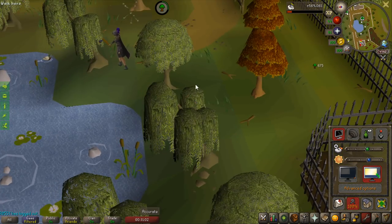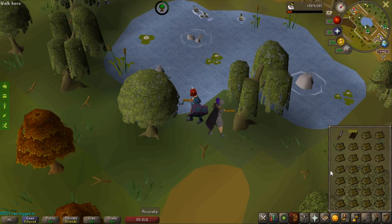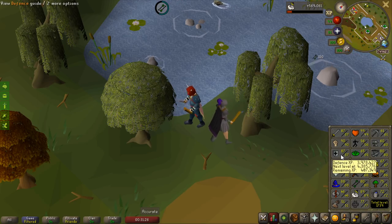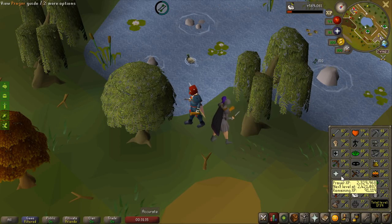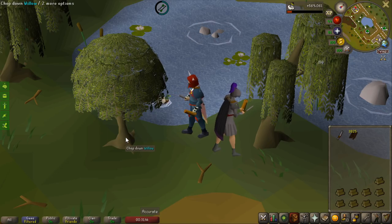Unfortunately I got no amazing rare drops in this video except obviously the Abyssal Whip in the beginning which is perfect. Keep in mind I started this video with 60 defense and my strength was around 80 and attack at 70. My current melee stats are 87 attack, 90 strength, and 87 defense — so I've gained 27 defense levels. The Abyssal Whip is definitely doing a lot of work. I should be max combat fairly soon, excluding prayer. Hopefully in the next video we can get a Drake's Claw or a Dragon Warhammer from Lizardman Shamans.